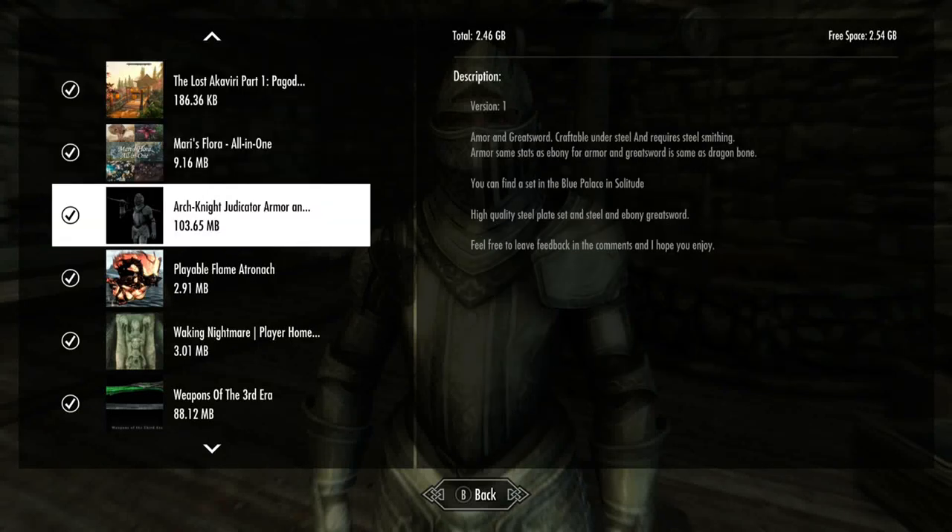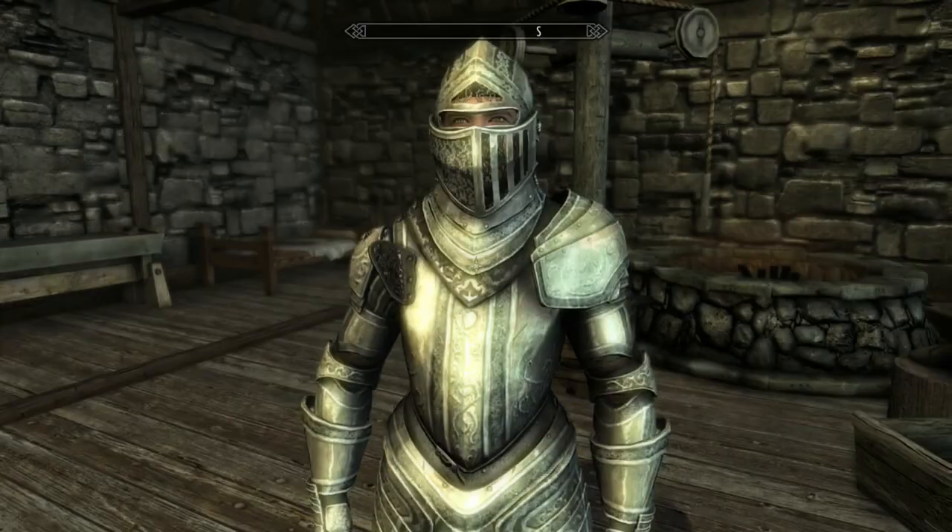Hi everyone, so we're looking at the Archer Knight — I think it's Judicator armor. You can find this thing in the Blue Palace in Solitude. You can also craft it up. It's a high quality steel plate set and steel and Ebony Grace sword.